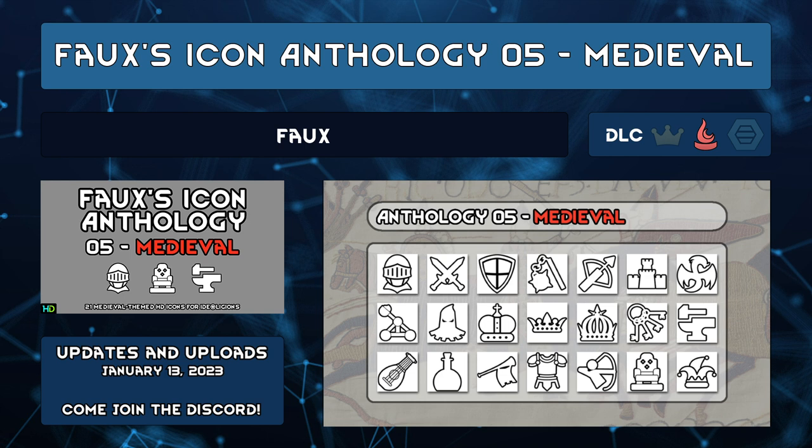The Brain Dump will fry the wielder's brain but deal massive damage, so use it as a last resort. Faux's Icon Anthology 5 Medieval by Faux is another mod to add to the collection that I looked at last week. This time, there are 21 icons of various medieval items, like crowns, swords, a trebuchet, or a jester hand.